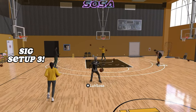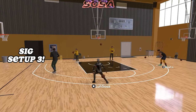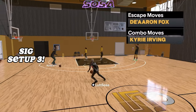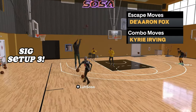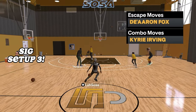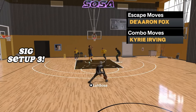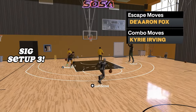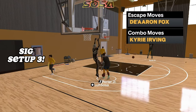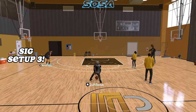If you're a good dribbler, it doesn't matter what setup you put on — you'll always find a way to be good. For escape moves use Darren Fox and for combo moves use Kyrie Irving. That Darren Fox escape move just looks so good — it's just so satisfying. I'm not sure if it's fast enough for comp stage, but I might have to give it a try because it's just too fun to dribble with. For all my advanced dribblers out there — dribble gods — this is definitely one you want to try.